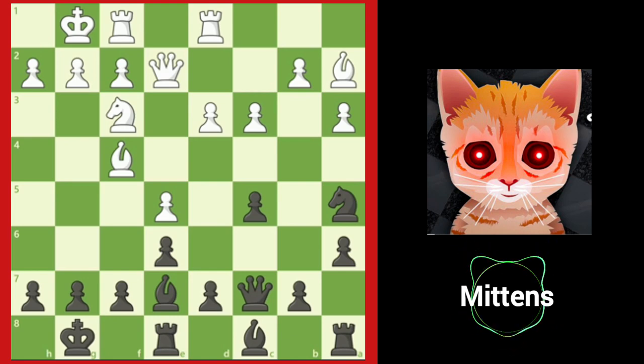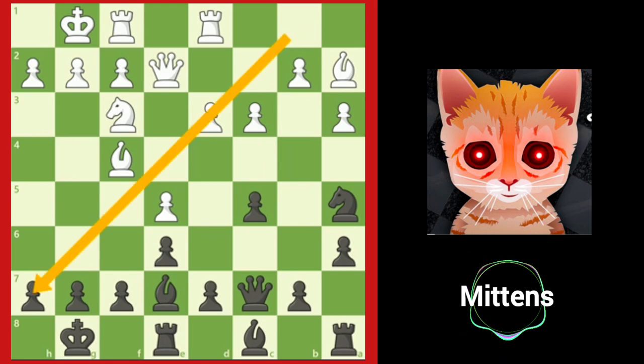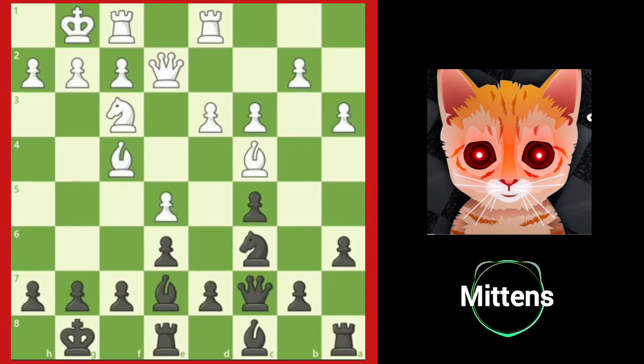The bishop controls squares on the a2 to g8 diagonal, and the bishop can also move to the b1 to h7 diagonal, where it will be pointing directly at black's king once the d3 pawn moves out of the way. Notice after black's knight left c6 — where it was a good piece controlling key central squares — it is now on the edge of the board and is a bad piece. The knight isn't doing anything useful and controls half the amount of squares it did a move ago. Instead of turning the knight into a bad piece for a one-move attack, what should black have done instead?